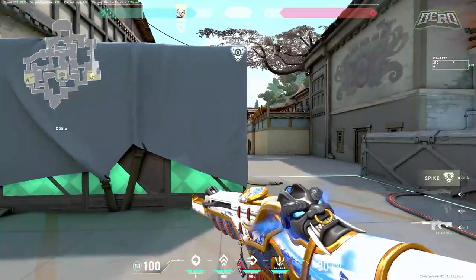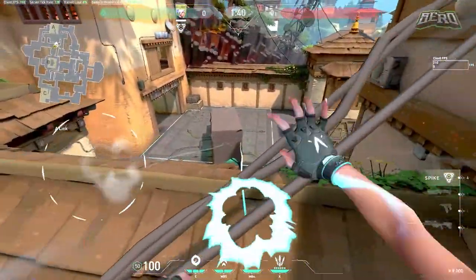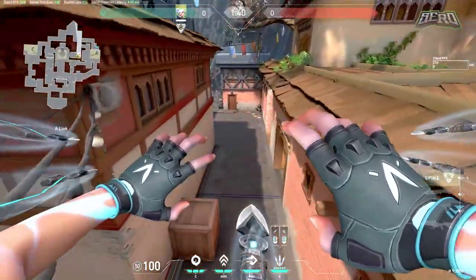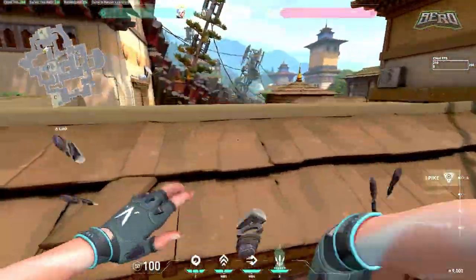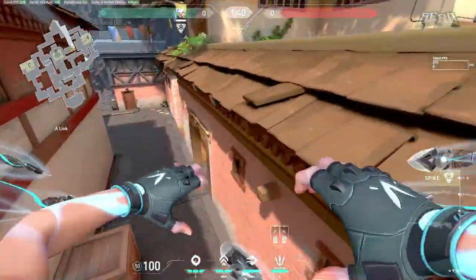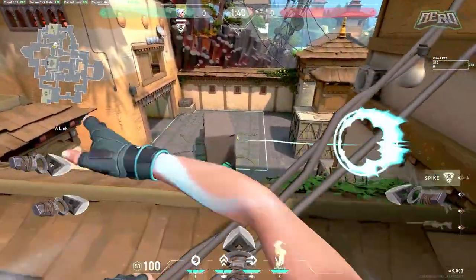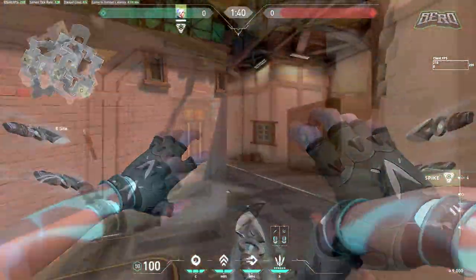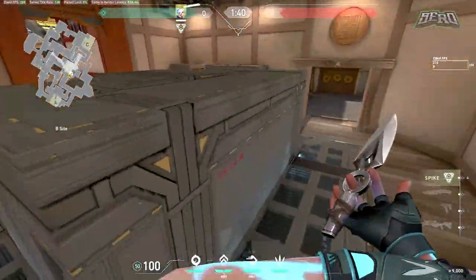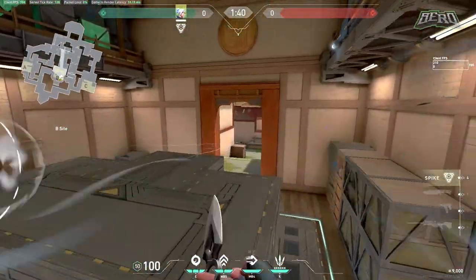For defense aerial spots: on A, double-updraft on top of the box to clear anyone in hell or default. The problem is enemies look up when they hear updrafts, so it's better to coordinate — have Sova dart back site so they're focused on the dart, then get the free kill. Sky flashes or Phoenix flashes also create distractions so they aren't looking up. For B, I like updrafting across to clear mid — don't hover still in the air, strafe while doing it because stationary targets are much easier to hit.